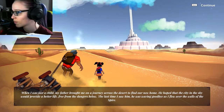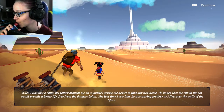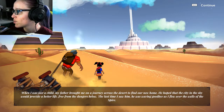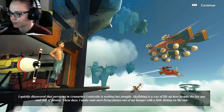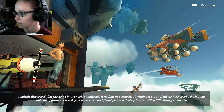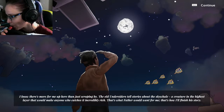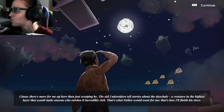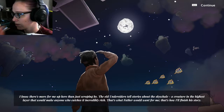When I was just a child, my father brought me on a journey across the desert to find our new home. He hoped that the city in the sky would provide a better life, free from the dangers below. The last time I saw him he was waving goodbye as I flew over the walls of the spire. I quickly discovered that surviving in Granaria's underside is nothing but struggle. Sky fishing is a way of life up here, despite the low pay and risk of pirates. These days I make ends meet fixing planes out of my hangar with a little fishing on the side. I know there's more for me up here than just scraping by. The old undersiders tell stories about the sky whale — a creature in the highest layer that would make anyone who catches it incredibly rich. That's what father would want for me. That's how I'll finish his story.